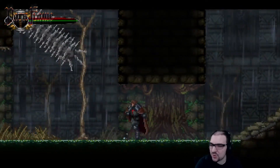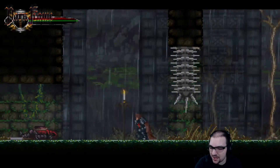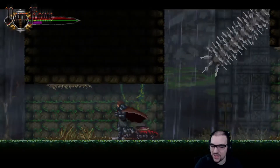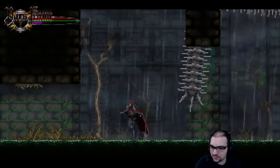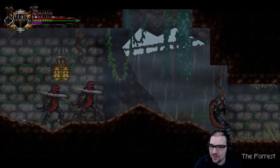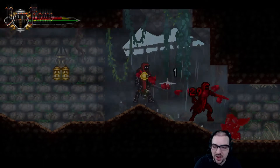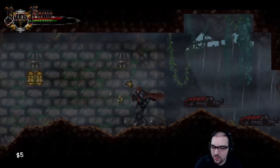In Metroidvania fashion, I assume I'm going to need to come back here when I have a method to double jump or something. The developer put something there to compensate me for the time I spent, even though it wasn't enough for me to continue from there. So I get something — even though it's not progression, it's just armor — which is pretty sweet.